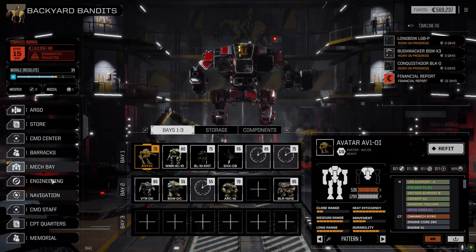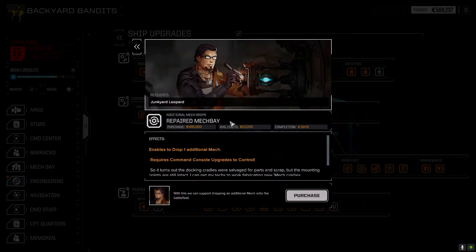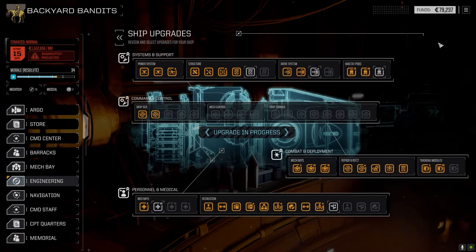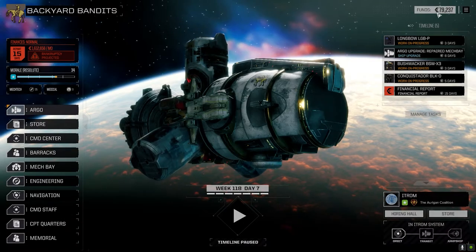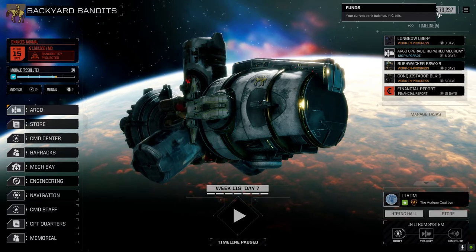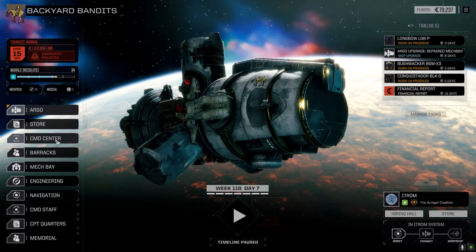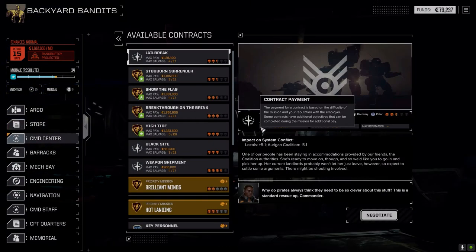Let's go to Engineering. The next thing we need is the repaired mech bay — gives us the ability to drop an additional mech. It's going to take six days. We'll go ahead and purchase that, but we're going to need C-bills before the end of the month. I did sell a few things. We need C-bills big time, so we need to pull off a couple more missions. Our main lance is ready, so let's go to the command center.